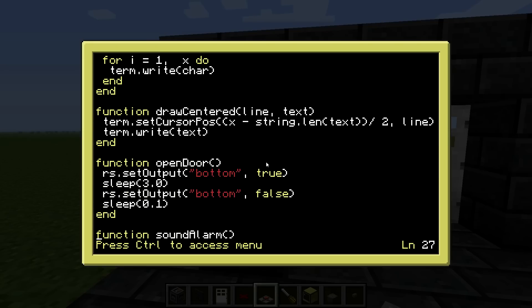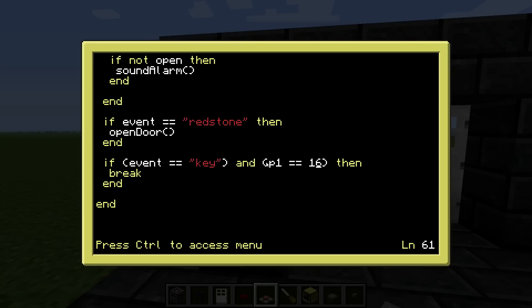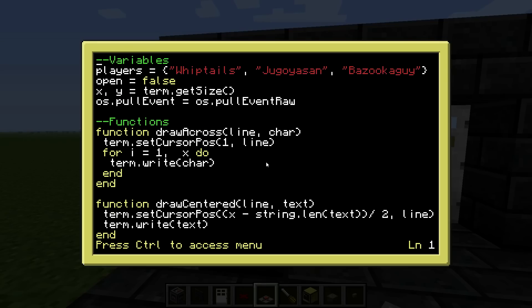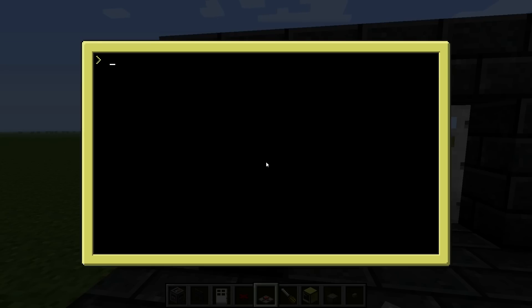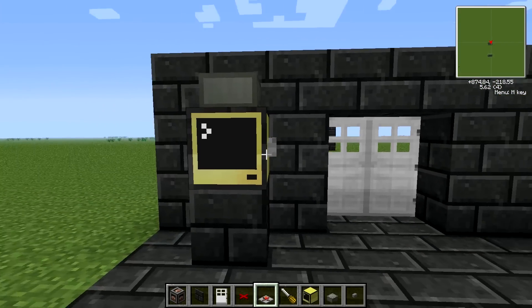The next thing you want to do is down here with the break character — you can change this number to another number to get another key to unlock the computer. You should just use Lua to find the key that you like, or write a simple program which will display the key you are pressing. Remember to make the program in startup. Then pastebin put door to upload it to pastebin, and there you have my pastebin code. If you want this code, just use pastebin get and write the code as shown, and it will work as long as you build it exactly the same way as I did.